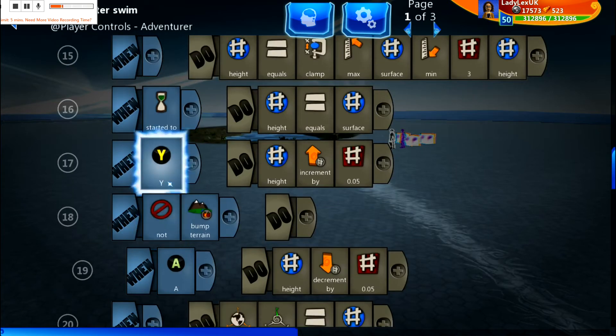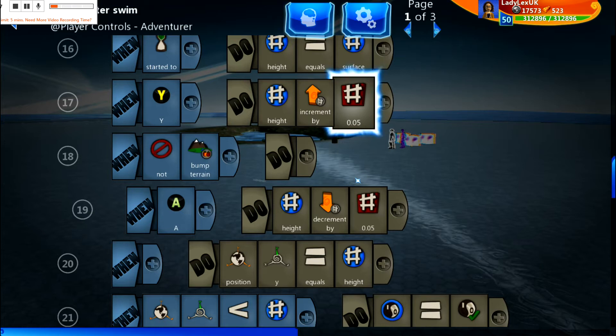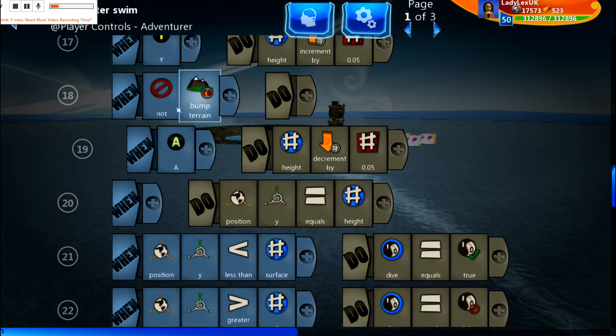When you press your Y button, your height is increased so you will rise in the water. If you do not bump terrain and you press A, then your height is decreased in the water. The reason we have 'not bump terrain' is to stop your player from passing through the terrain — it won't recognize the terrain is there when you adjust the Y coordinate. However, with 'not bump terrain', if there's any terrain jutting out into the water higher than the bottom of your pond, you won't be able to press A and go any further down.